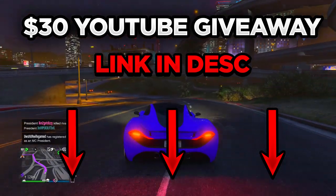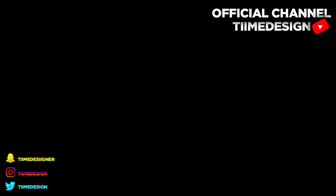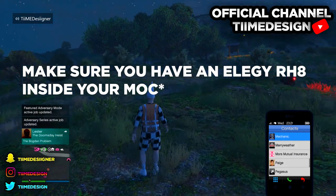Alright, let's get into the video. The requirements for today are all you need: a facility and an MOC with a personal vehicle storage, and one other person to help you — that's all you need. So when you have the requirements, go outside your facility and call up your mechanic.